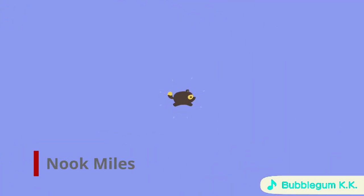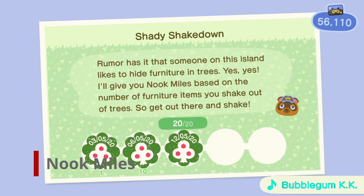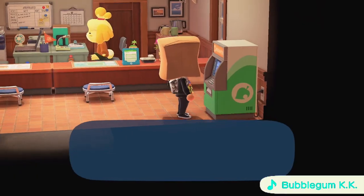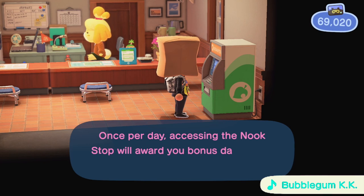As of patch 1.2.0, there is a duplication glitch going around which benefits having multiple accounts, at least three. If you have completed certain Nook Miles achievements, you can switch to a different account to do those achievements and essentially get more. You can also get the daily rewards login bonus for logging into the Nook Miles terminal in Resident Services Tent or the Town Hall.